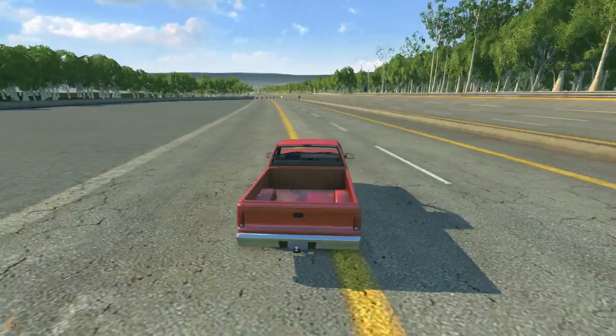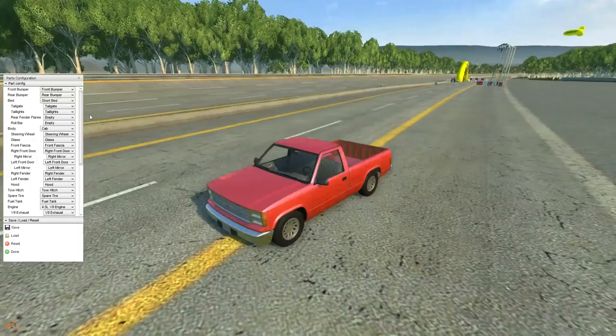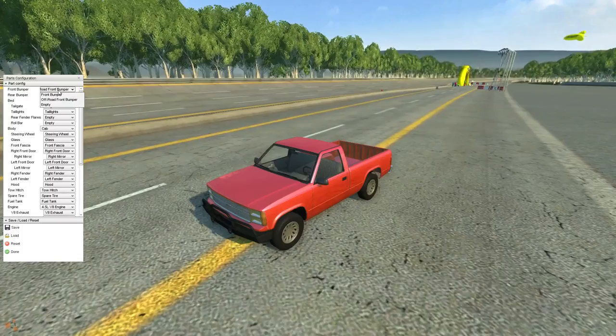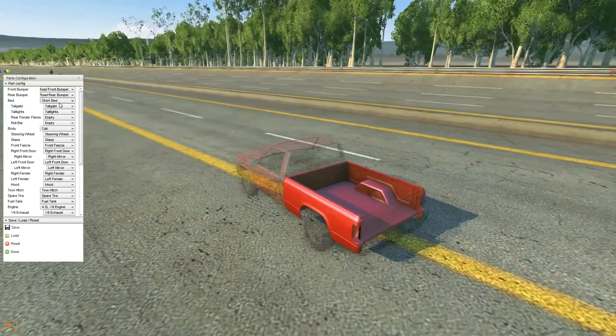I've had a little bit of game time with this, not too much — just enough to get familiar with the controls. We have what looks like a nice pickup truck for today's episode, and we're going through and customizing this car. We have a whole slew of customization options to choose from — off road bumpers, no bumpers, rear bumpers too. We're going to go with an off road front and rear bumper.